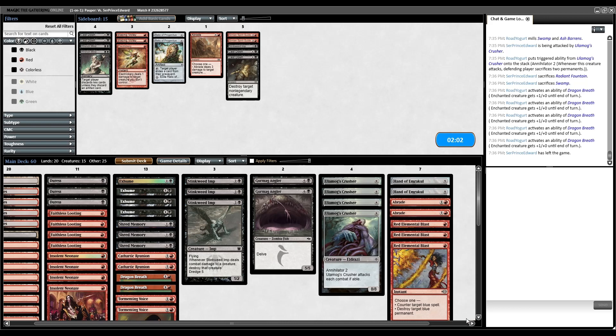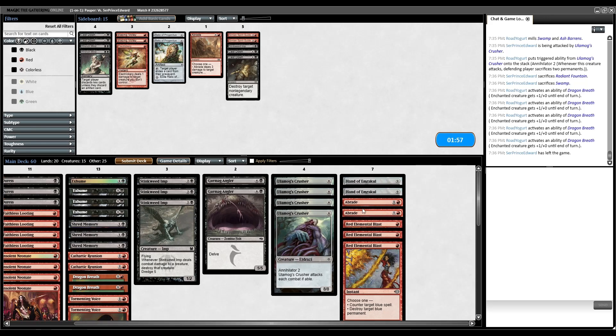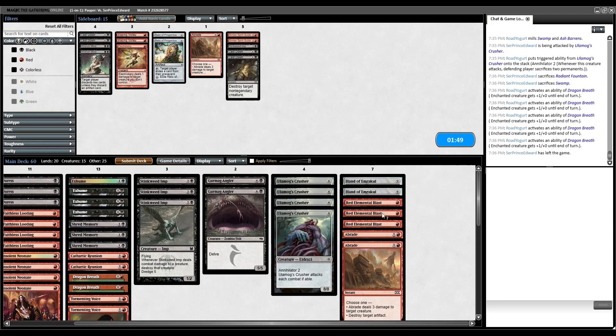Let's go to sideboards. Opponents are playing a reasonably creatureless deck by the looks of it — they might have some in the sideboard, so we're going to bring in some Abrades to take care of any creatures and destroy Pristine Talismans. Red Elemental Blast for the blue stuff. We're going to go down our two Simian Spirit Guides, a Stinkweed Imp, and two Cast Downs since removal doesn't seem like the primary thing we need here.